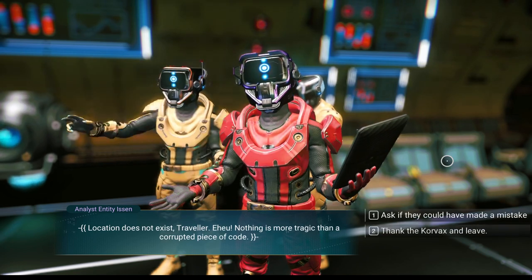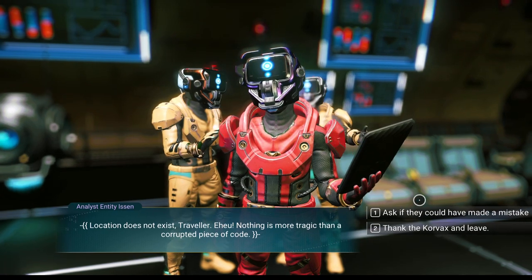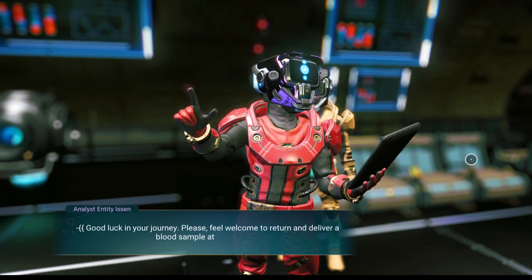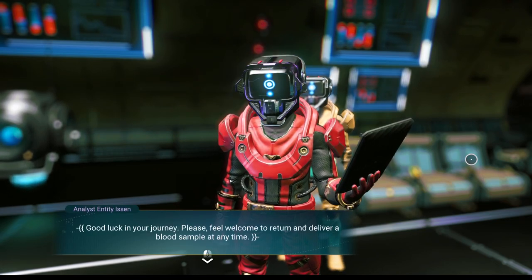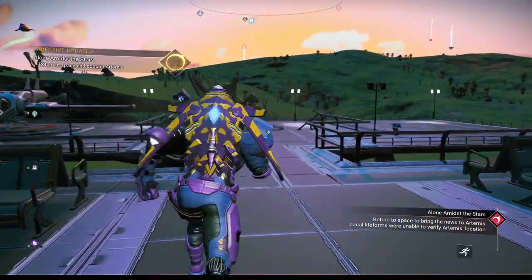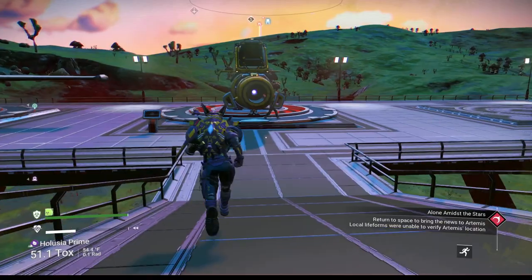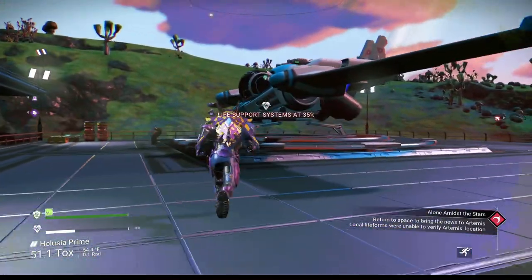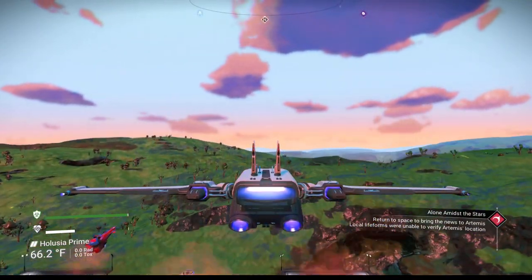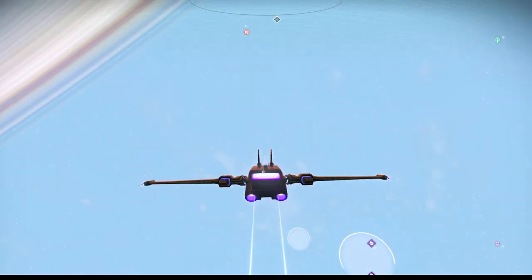I ask the life form to decode the star chart and provide a route to Artemis's location. 'Location does not exist, traveler. Nothing is more tragic than a corrupted piece of code.' We could ask if they made a mistake, but that would be insulting, so we just thank him and leave. 'Good luck in your journey — please feel welcome to return and deliver a blood sample.' We're going to return to space and bring the news to Artemis — it's not good news.